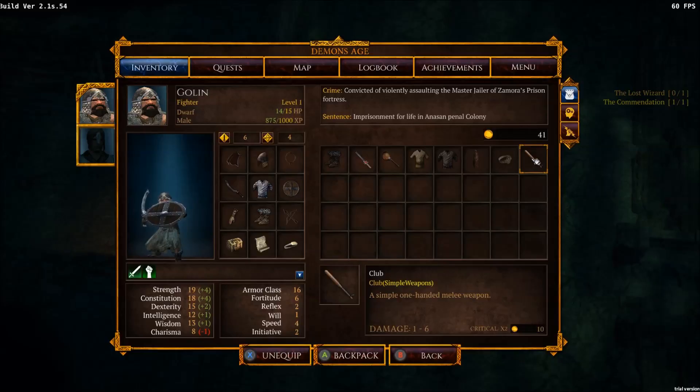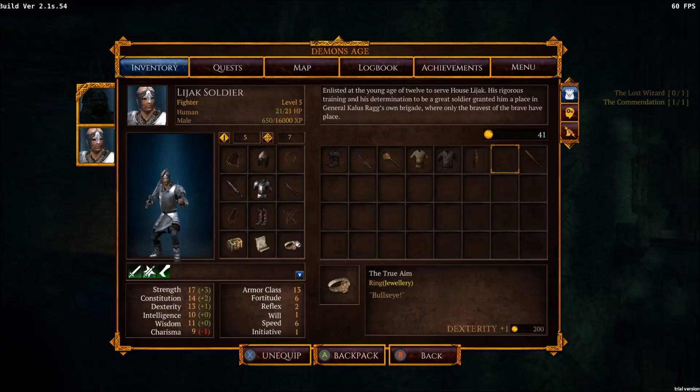Can we dual wield? No, it doesn't look like it. We have the jewelry — the ring of bullseye. Is that equippable? It is, but what do we give up for it? It becomes stronger, and you get to have true aim. You're rocking a knife along with your short sword — like a boss! So that's what we're gonna roll with.